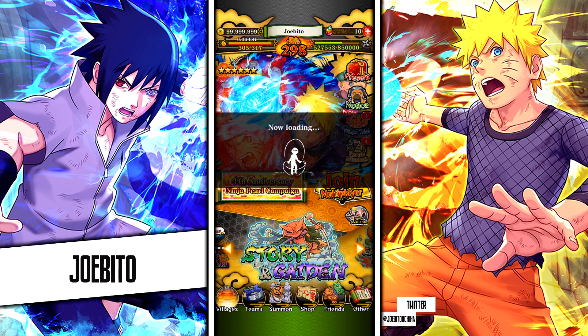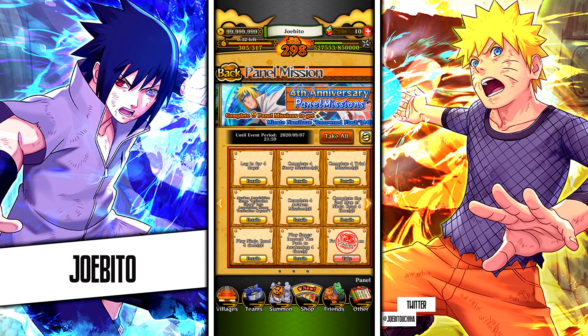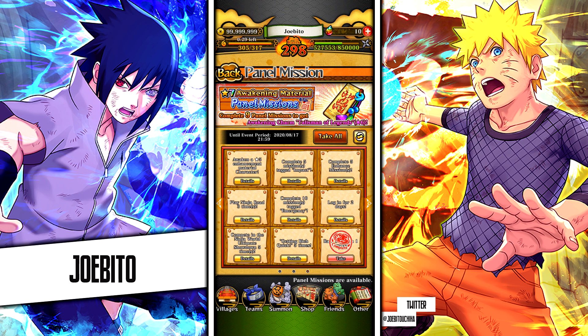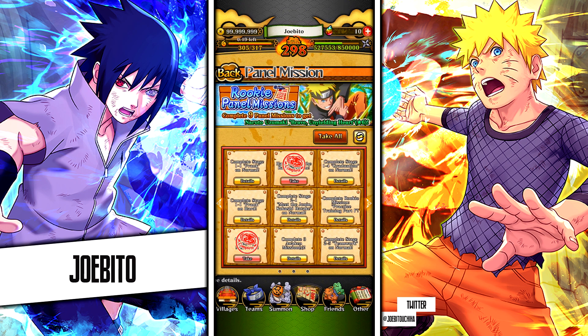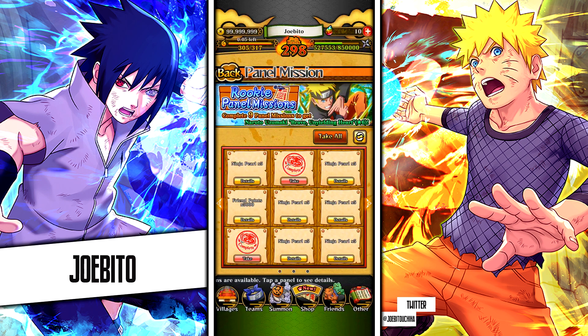We're going to be talking about the panel mission — not a login period. There are three different panel missions on Blazing right now: the Naruto, the Minato, and the awakening mission. Today we're focusing on Naruto, because getting the unit itself is pretty cool, but we're more interested in the pearls. You can get a total of 30 pearls from doing this panel mission alone — one here and then five more, five times six, that's 30 pearls.